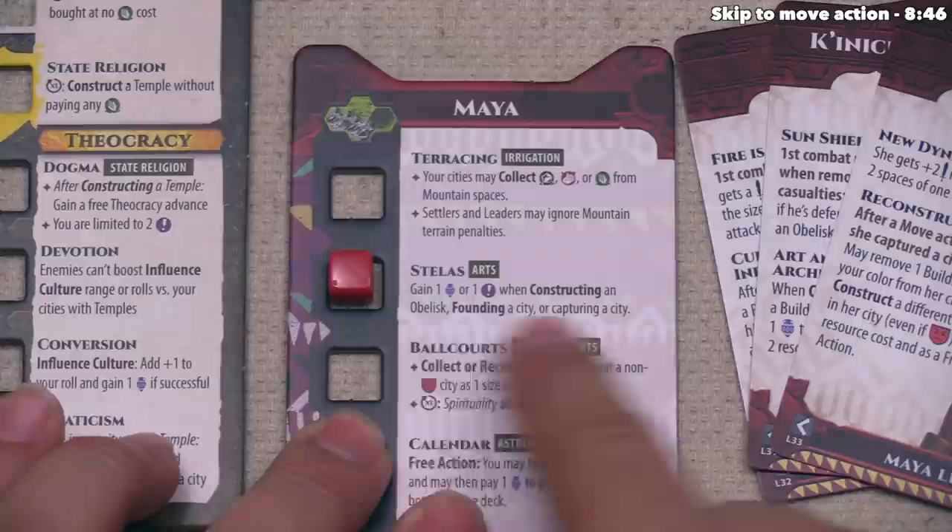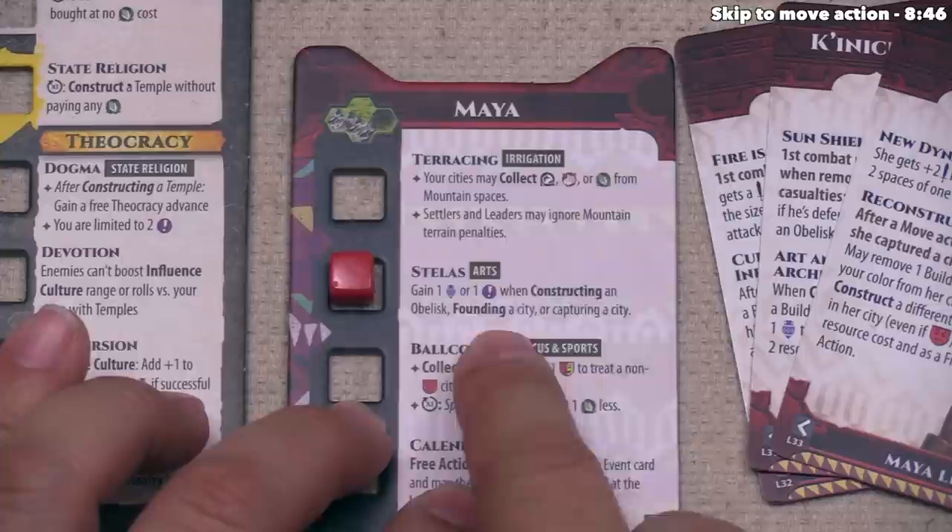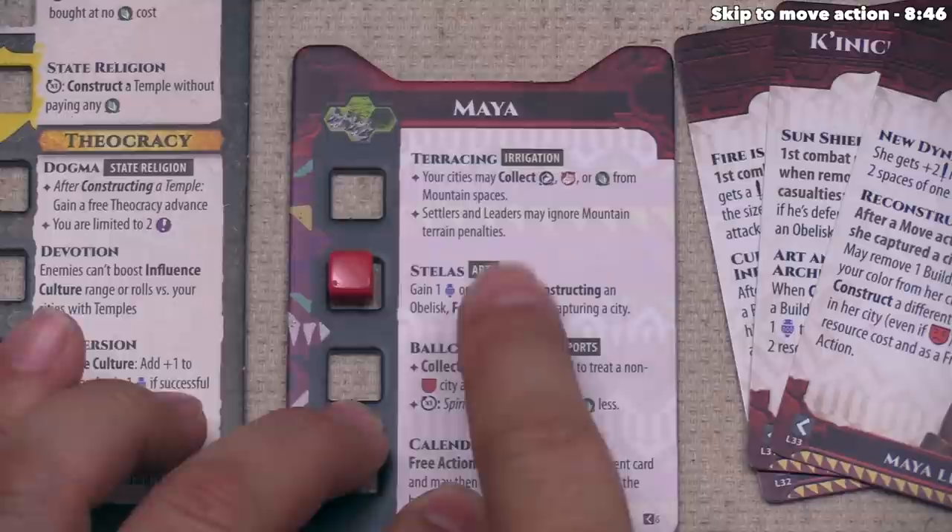By advancing arts we've put two of these cubes down, and in addition to the benefits of arts we will gain these benefits: for the rest of the game, we will gain one culture or one idea when constructing an obelisk, founding a city, or capturing a city. We are very likely going to be founding a city soon, and I wanted to get Stellas going so that when we found that city we will gain the extra benefit of a culture or an idea.